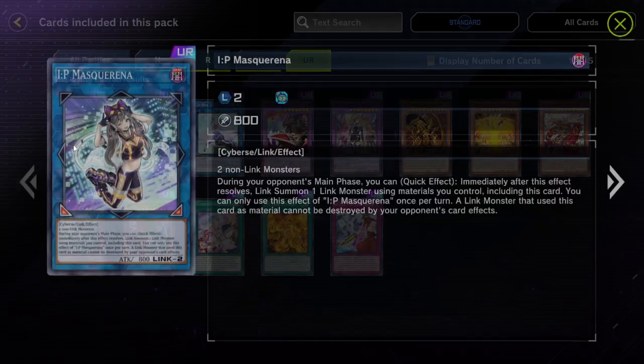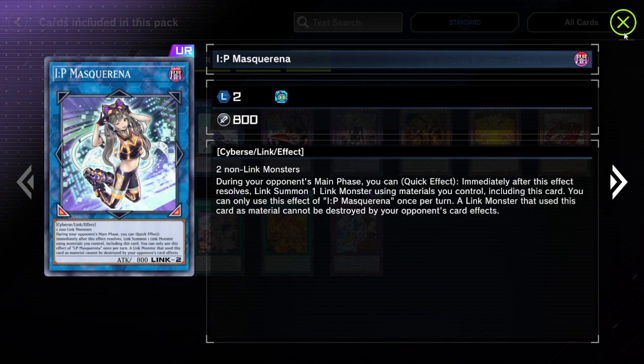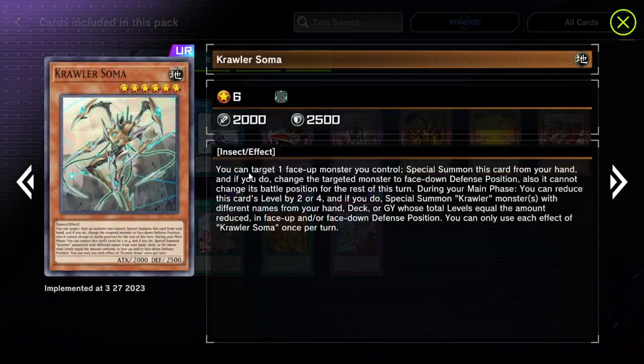We got IP Masquerena in the deck if you get it — really cool, it's part of the selection pack. Crawler Soma — I'm reading what this card does: you can target one face-up monster you control and special summon this card from your hand; if you do, the targeted monster is turned face-down in defense position and cannot change battle position. During your main phase you can reduce this card's level by two or four, and if you do, you can special summon monsters from your deck with a total level equal to the amount reduced. Face-up. Some crawler support — looks really cool.